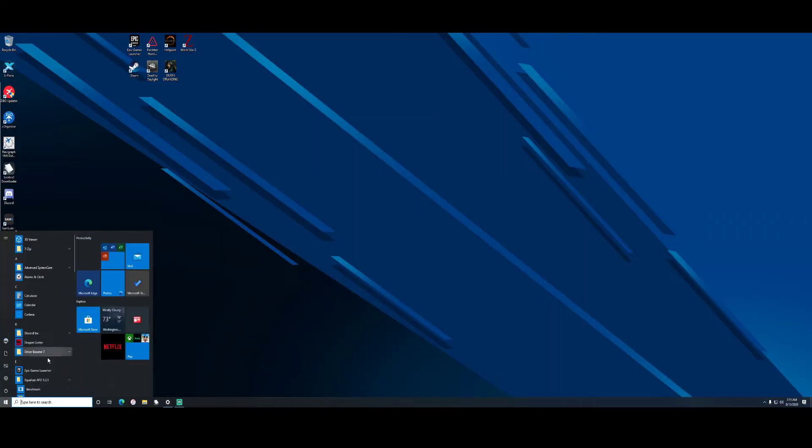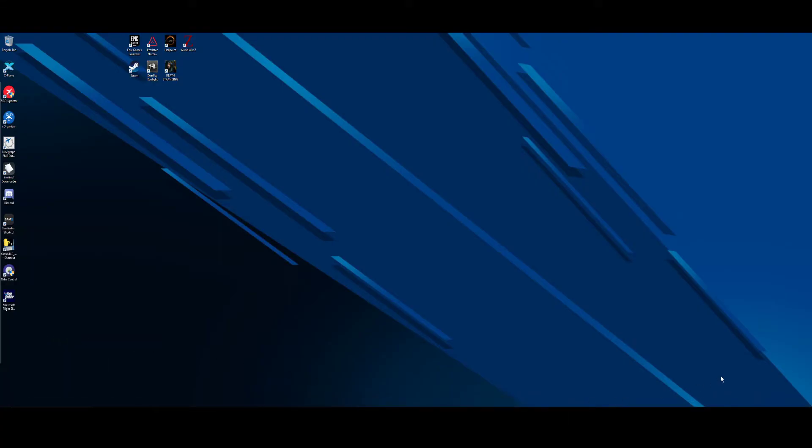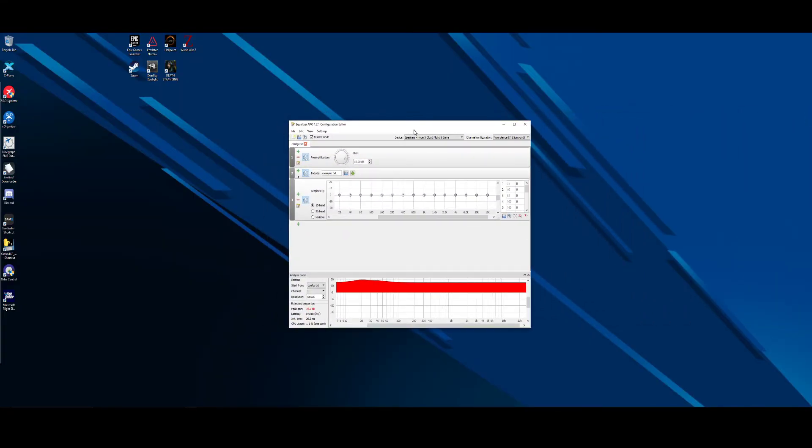Then go to Equalizer APO and open the Configuration Editor. Your device is already going to be listed under Devices. In the channel configuration, I have mine set to 7.1 surround because that's what my headset supports. The top item — number one — is what you want to pay attention to: the pre-amplification. You want to turn this gain up. If your headset is really quiet, I would start at 10 dB and go up from there. I've set my gain to 19.5 dB.